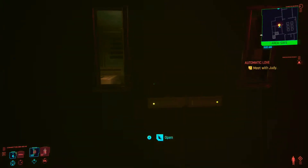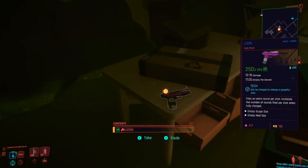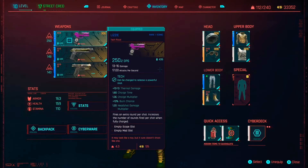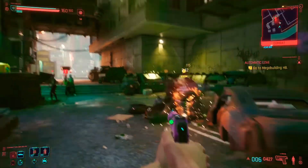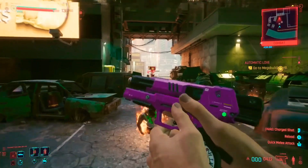On your way down, you get to go and see Judy. There are barrels to your left, and this is where you'll notice the iconic weapon sitting. It's a tech weapon with 10 to 13 thermal damage, a 1.8 charge time, a 1.36 charge multiplier, 13% burn chance, and a 1.2 headshot damage multiplier. The iconic ability fires an extra round per shot and increases rounds per shot when fully charged.